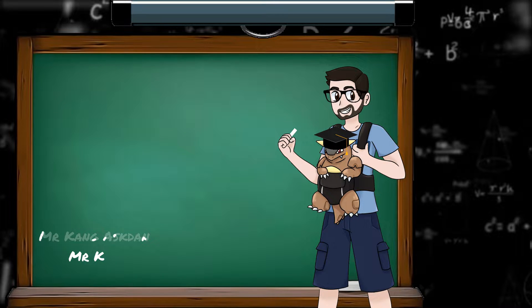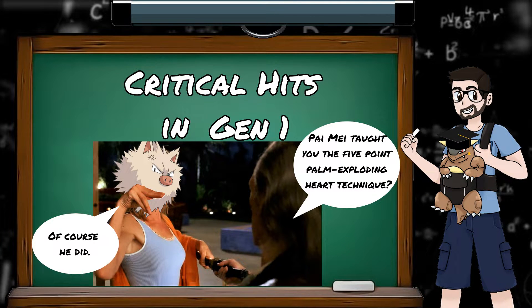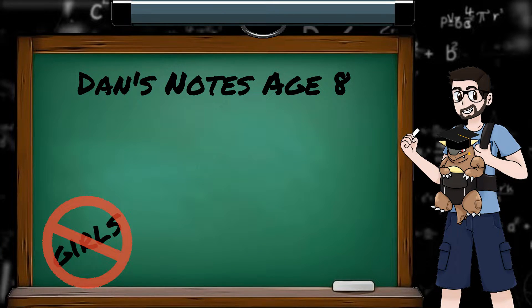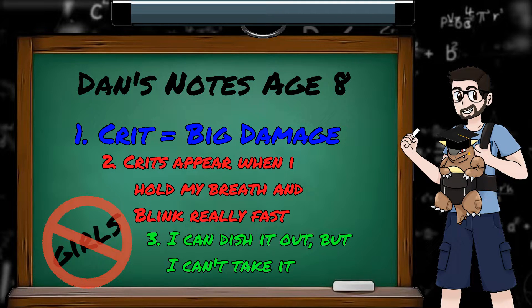Hey everyone and welcome to the second episode of my PokeMaths series, where I'll be making short videos on some of the maths behind Pokemon game mechanics. In this episode we'll be dealing with critical hits in generation 1. As a child playing Pokemon Red, critical hits were a mystery to me, like most of the game mechanics we'll be covering in this series. After hours and hours of playing I was able to deduce three things: they seemed to do way more damage than a regular hit, they were seemingly random, and it was only fair when I got them, not when my opponent got them. Now these mysteries have been solved, so let's go on a deep dive into critical hits.